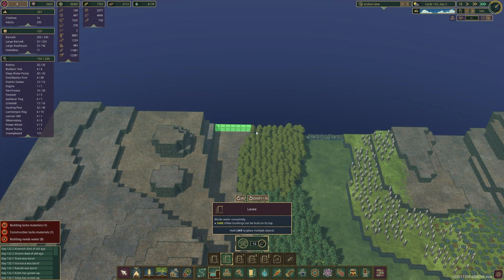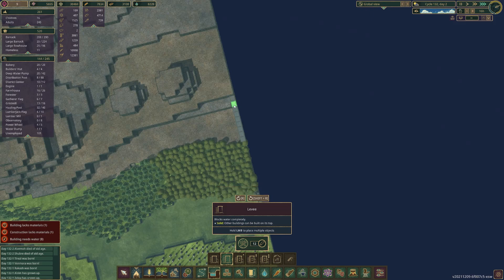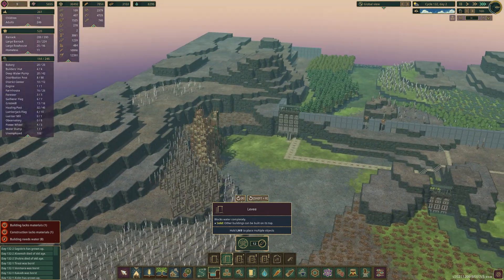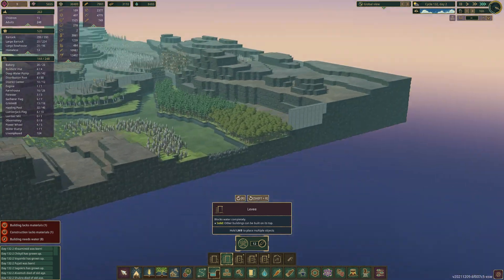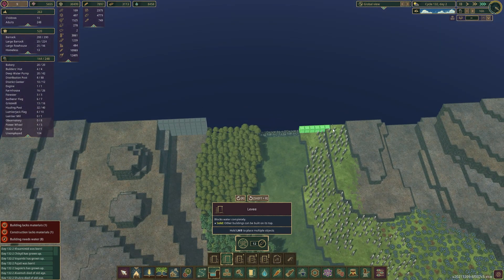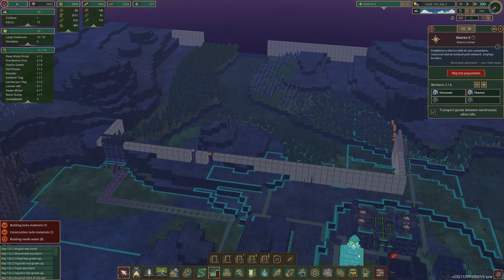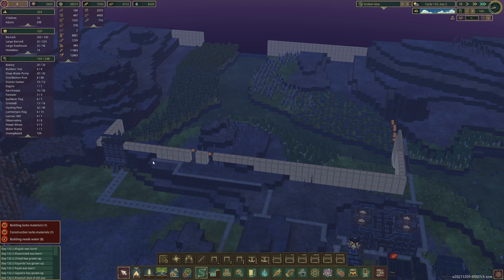Then we need levees here. We're kind of following one block less than this, so I think that is the height. We need to get rid of all these trees. That's pretty much what it's going to look like. All we need to do now is make sure they can get it built, and then we'll have a relatively decent sized dam. That should definitely last us. Normal difficulty is not that scary — you don't really need a massive dam.